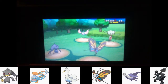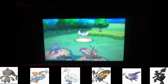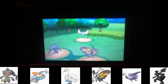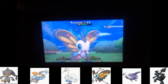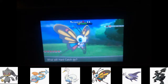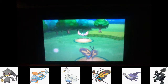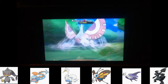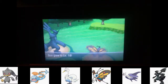Carnivine is down - we just have Mismagius to take care of. It used Flatter again - I don't know why you'd use it again if I'm already confused, you're just boosting my attack power. Actually I'll switch to Zapper because Mismagius would be weak to electric, and Zapper's not confused. I'll try Gust anyway. I'm confident now that Carnivine's gone. That was just overkill - Zapper's just there for the extra exp. Boo is now level 18.